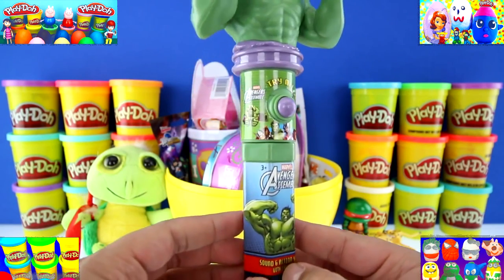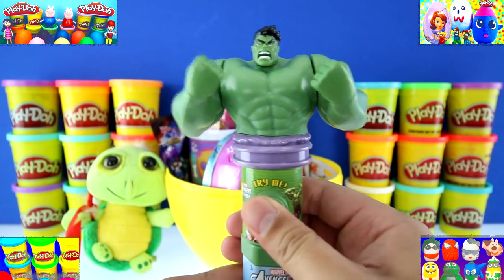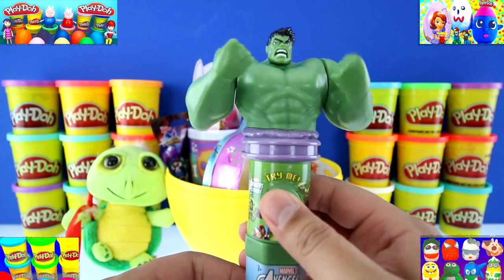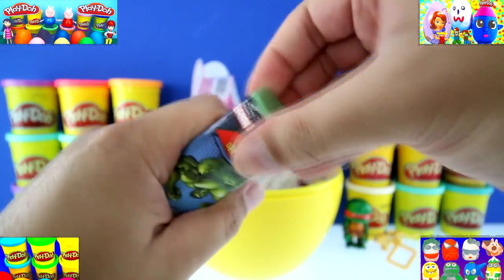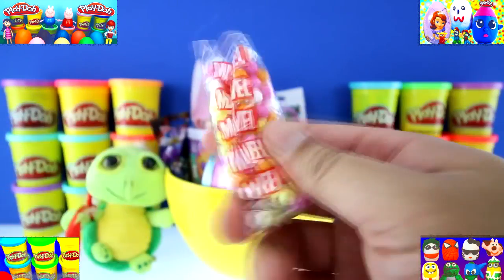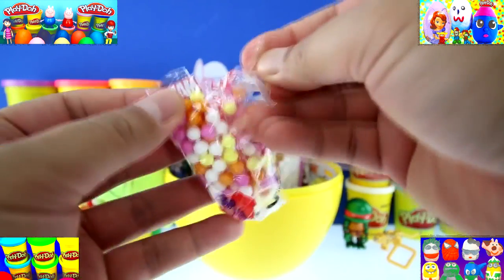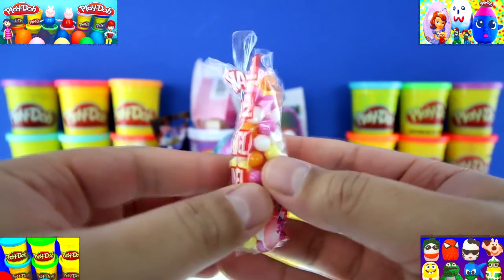We got an Avengers Assembles Sound and Action Heroes with Candy, and it's a Hulk. That's pretty cool. If you press his button, he yells out 'Hulk smash!' And in here is all the candy — it's a little bag of candy and they look like little Dippin' Dots. Pretty good — they're kind of like sweet tarts.